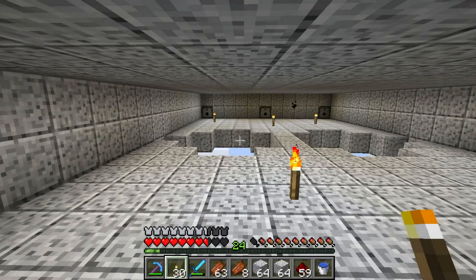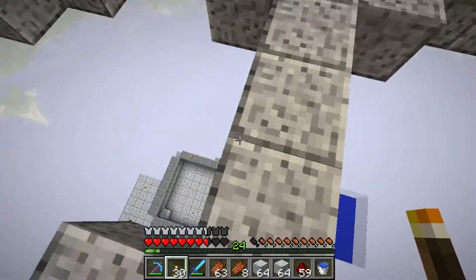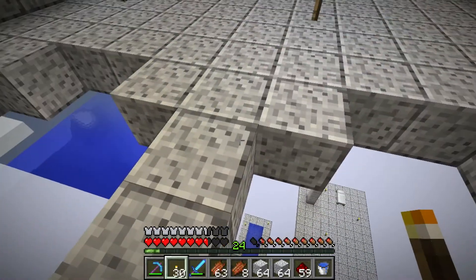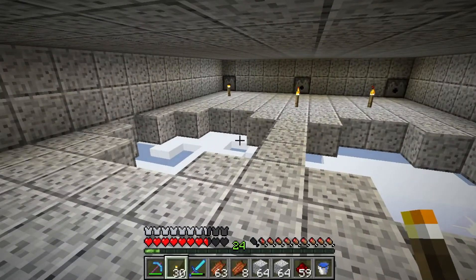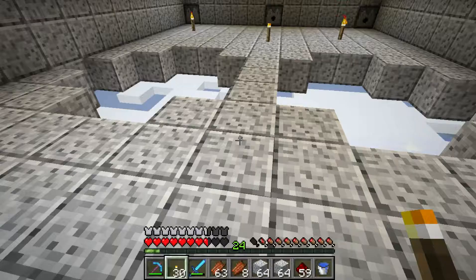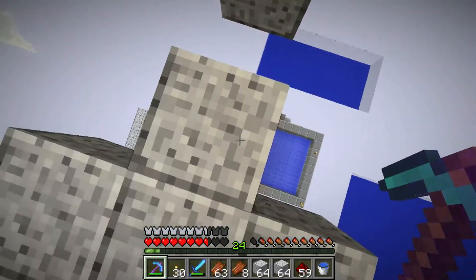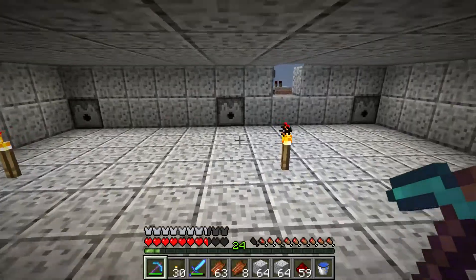Okay, so this is basically what it looks like inside. Got hoppers on each side. This block is usually gone so that mobs can fall through. They fall down into our water streams and down into our collection area so that we can kill them — inevitable death. But yeah, it works really well. That's what it looks like: they fall down to the water stream and down to the collecting area, and we collect them.